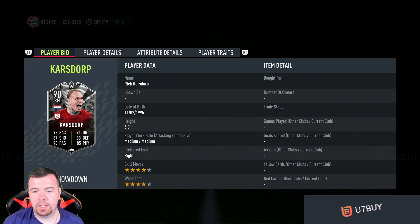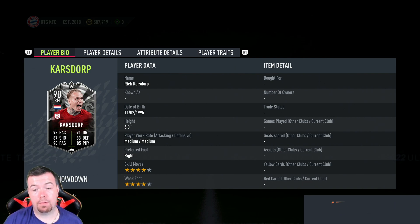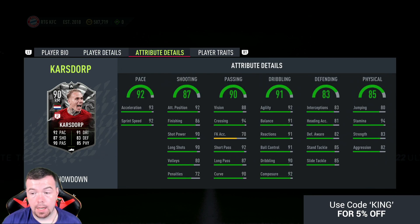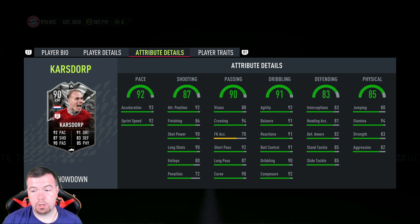Six foot, medium/medium, right-footed, four-star/four-star, 90 rated right mid. Stats: 92 pace, 87 shooting, 90 passing, 91 dribbling, 83 defense, and 85 physicality. In-game: 93 acceleration, 92 sprint speed, 92 positioning, 86 finishing, 90 shot power, 90 long shots. Passing: 88 vision, 94 crossing, 70 free kick accuracy, 92 short passing, 87 long passing, 90 curve. Dribbling: 92 agility, 91 balance, 91 reactions, 91 ball control, 90 dribbling, and 92 composure.